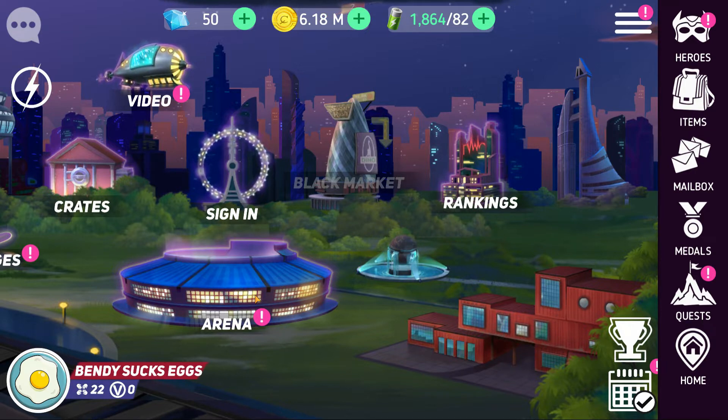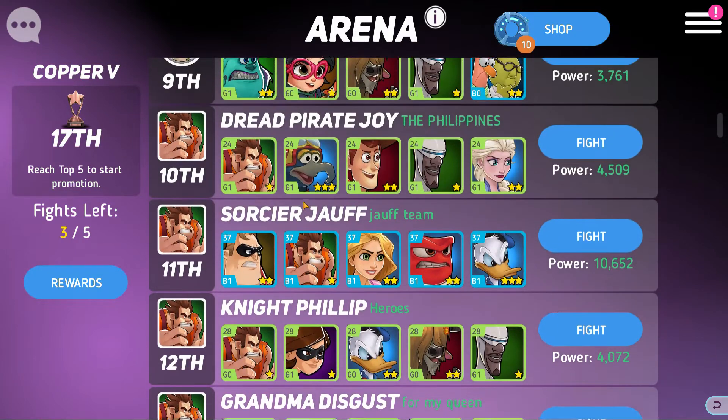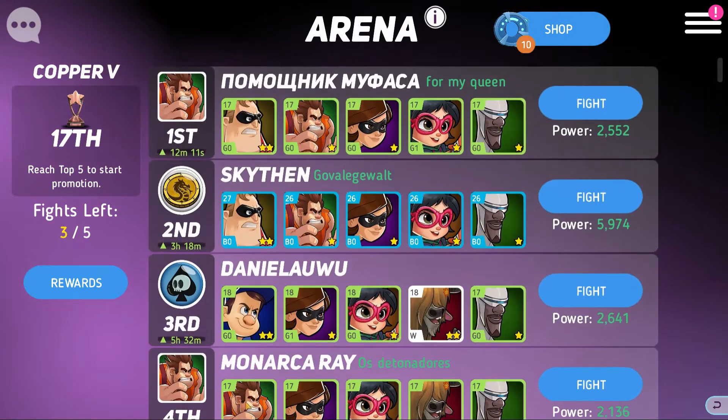Coliseum unlocks at level 40. When you open up Arena for the first time, you have five tiers. You start out in copper and each tier has five divisions within it. So in order to advance through the rankings you have to get through each of the five divisions within copper before you can move on to bronze, do five divisions in bronze, move on to silver, and so on and so forth.